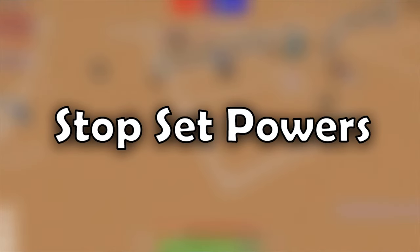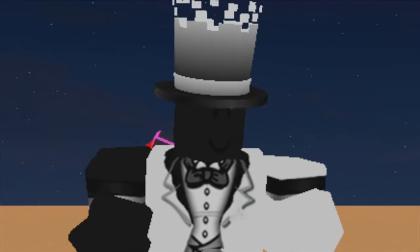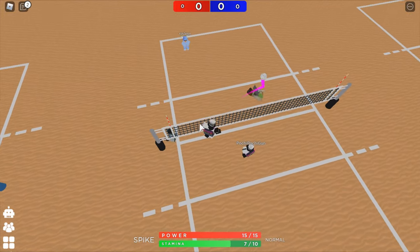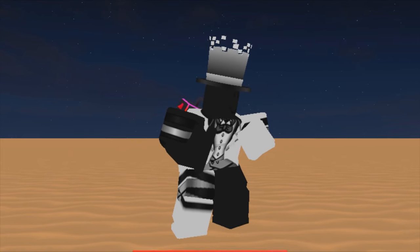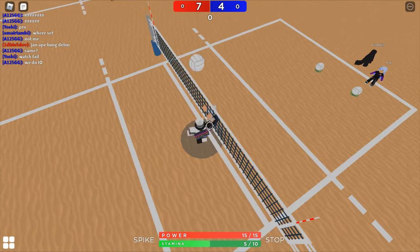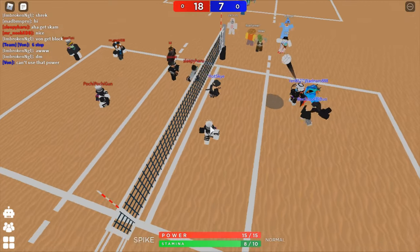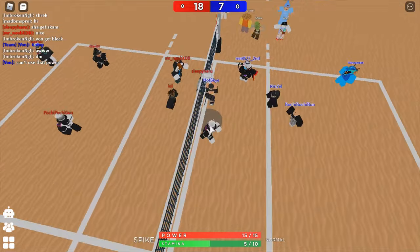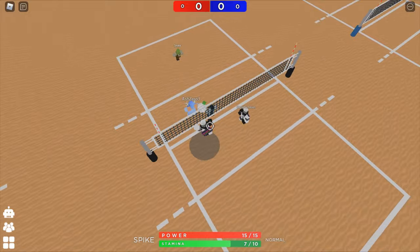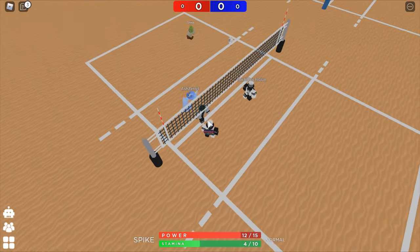Stop set is such an underrated power and it's a shame not many players use it. How stop set works: it cuts the normal power to half its normal distance. The ball also stops at the maximum height of the preferred power. It's a perfect counter against players who like glide blocking — it can confuse the opponent's blocker and ruin their back row positioning. If you follow it with a cross spike, you have a better chance to get gaps. Stop set also works best with up tilt sets in both 4-2 and 5-1 playstyles.